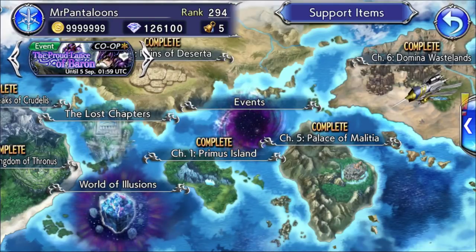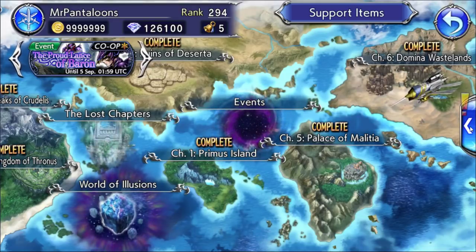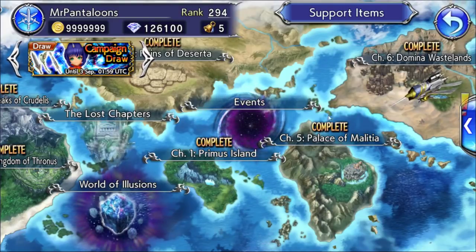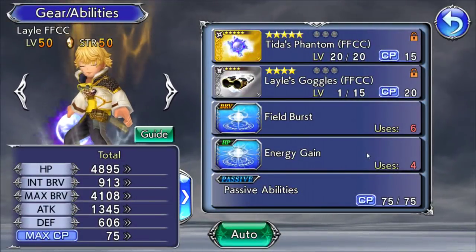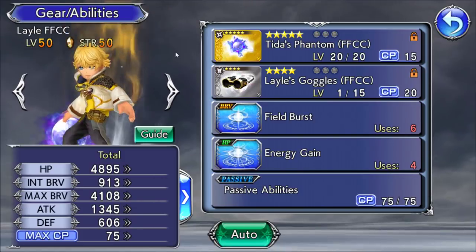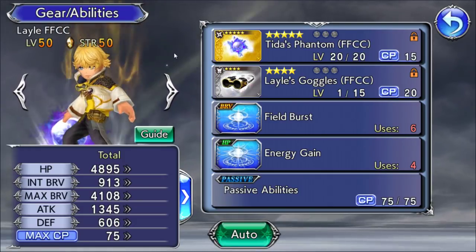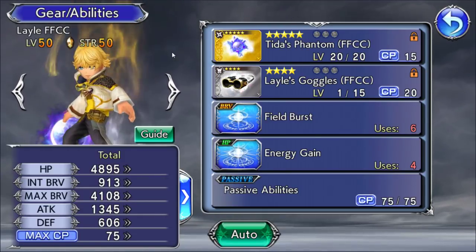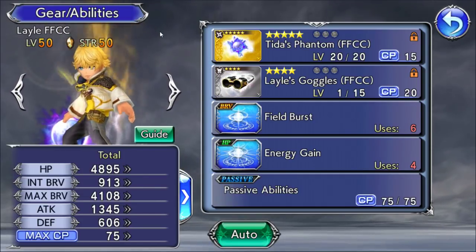What is up guys? Mr. Panelouns here with Opera Omnia, and in today's video we are going to be taking a quick look at Lael and we're going to be talking about Chase Mechanics. We do have Lael with his synergy boost for the Cain event, so this is the best opportunity to do so. We did talk about Cecil in one of the older videos, so you can check that one out, but this one is going to be about Lael and how Chase Mechanics work more specifically.